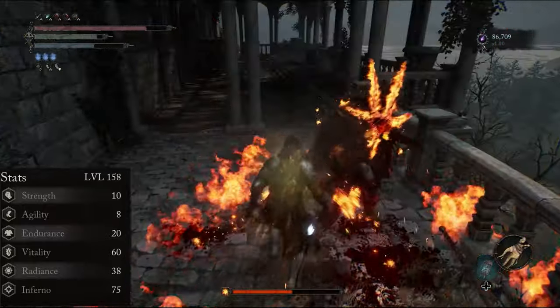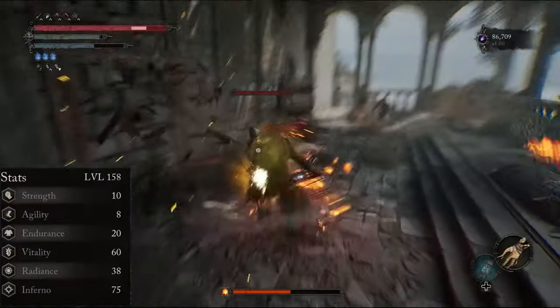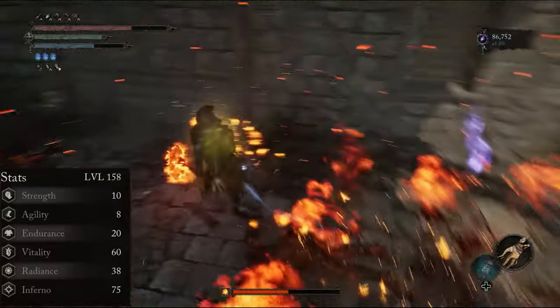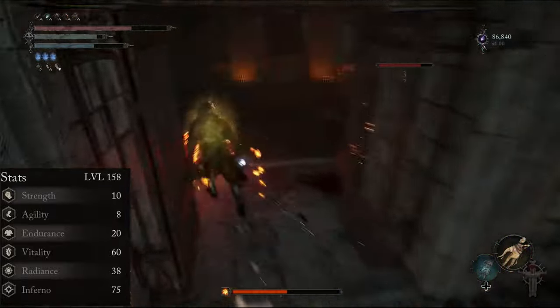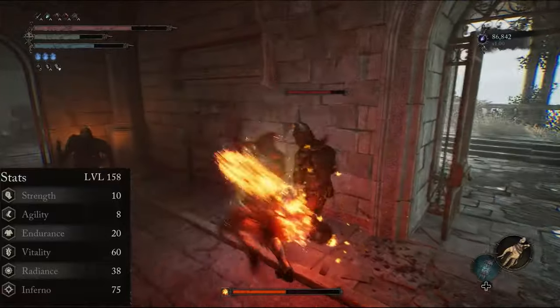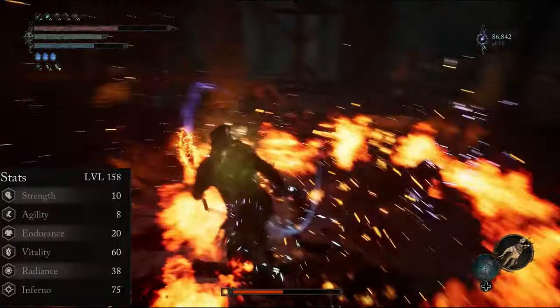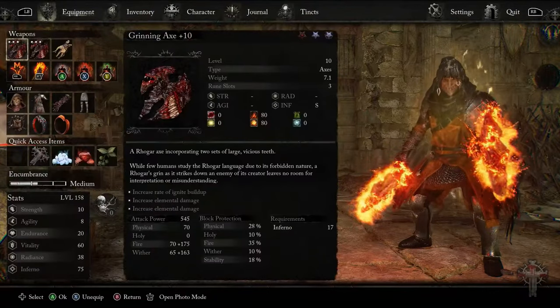This weapon scales with Inferno and Agility, so you may want to consider spreading your points more equally between these two stats if this is the route that you choose. You can, of course, just use one Grinning Axe if you'd also prefer. My final stat points are now on the screen. I chose to stat 60 into Vitality for more life, and Radiance got some love as it gives resistance and increased mana, which supports the frequent casting of buff sorceries. If you're a min-maxer, I would recommend starting with the Pirate Cultist due to the fact that they begin with 18 Inferno.